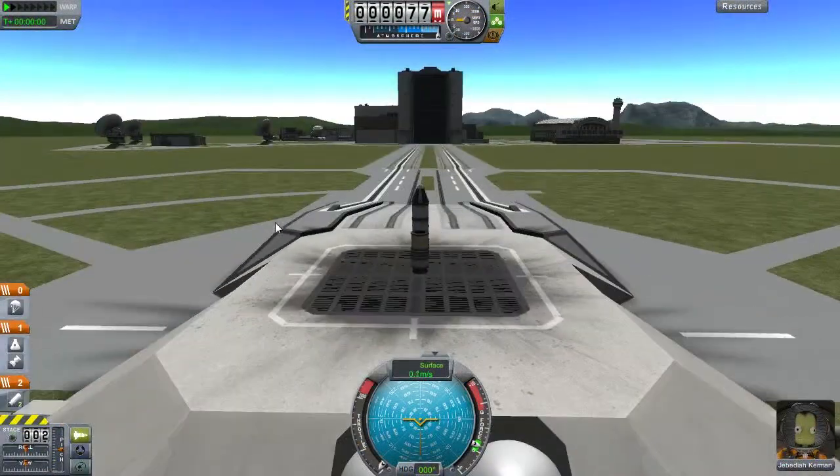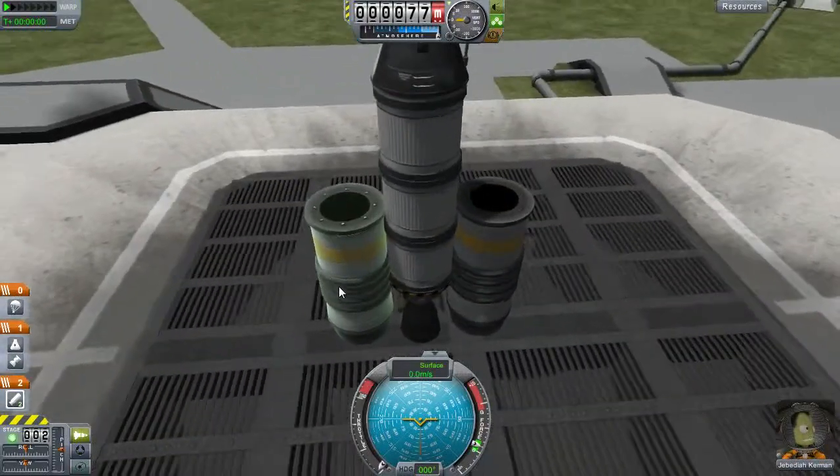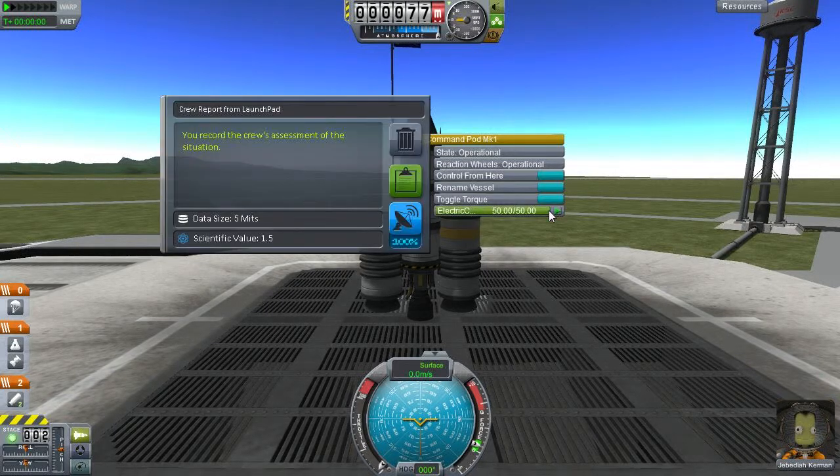Alright, here we are on the launch pad. You can hold right-click to move the camera around, and mouse wheel to zoom. The thing with career mode is it's all about the science. Right now we're starting out with just this command pod, which means I can right-click on it. We've got options: control from here, rename vessel, toggle torque — there's a little torque wheel inside that uses electricity to keep the rocket going straight, like a gyroscope. And then the final one, important for science: crew report. With crew reports, you can take them at basically different stages of your flight. Here we're on the ground, so we have a crew report from the launch pad, worth a scientific value of 1.5.